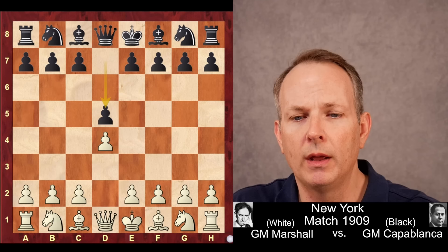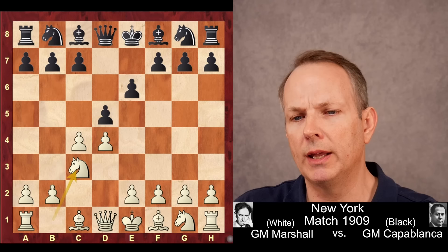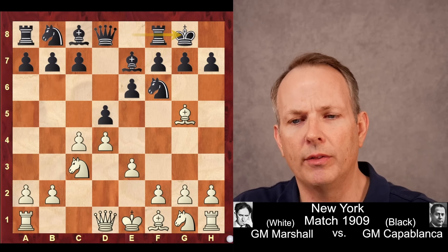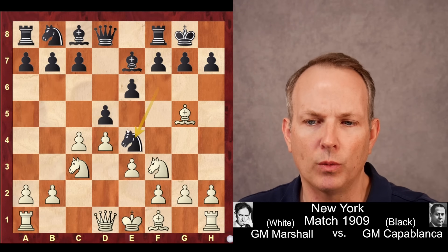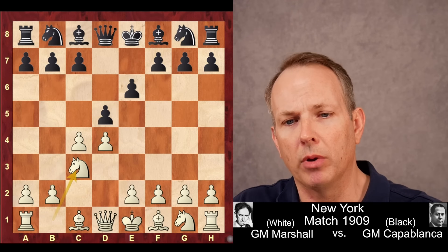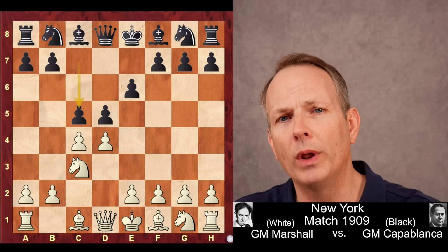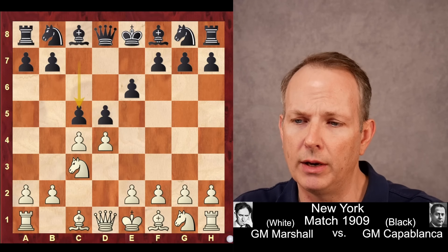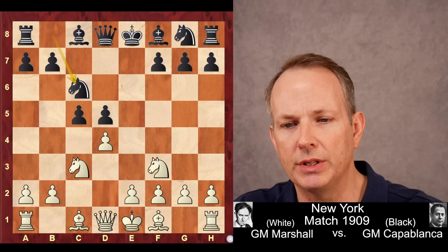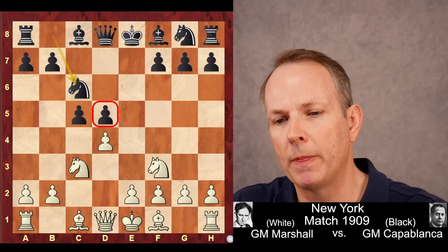Marshall begins with d4, d5, c4, e6, knight c3. And here a surprise from Capablanca — he plays c5. He had been playing knight to f6 and the Lasker variation where black seeks to trade off pieces. The interesting thing about this Tarasch defense is that black willingly takes on a pawn weakness, which we usually do not associate with Capablanca. After cd5, ed5, knight f3, knight c6, it's this pawn on d5 that can become a potential weakness in black's position.